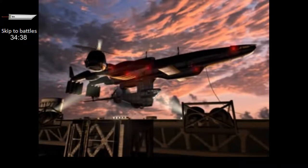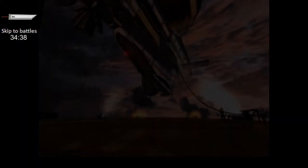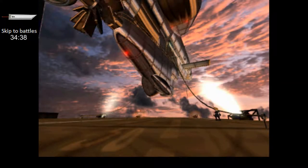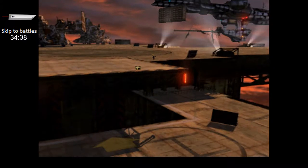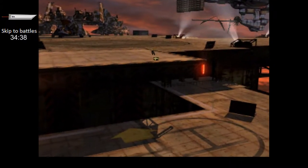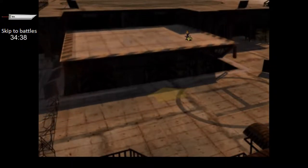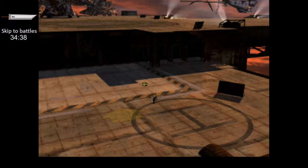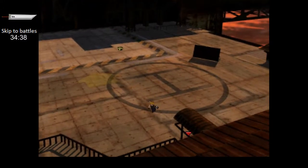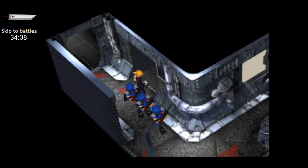Here we see something we're not gonna get any use out of for another disc or so. Now I know how to get like 20 feet in the air in a jiffy — just find a dolphin, blow a whistle, it'll work out.